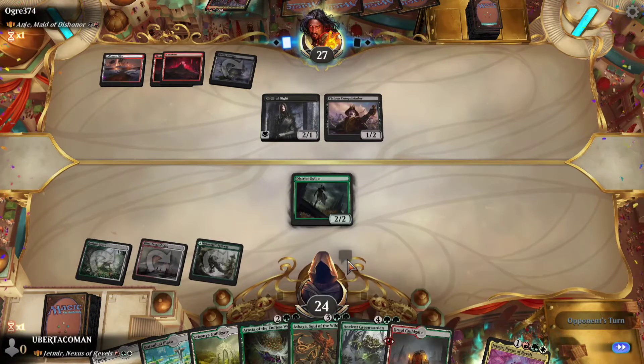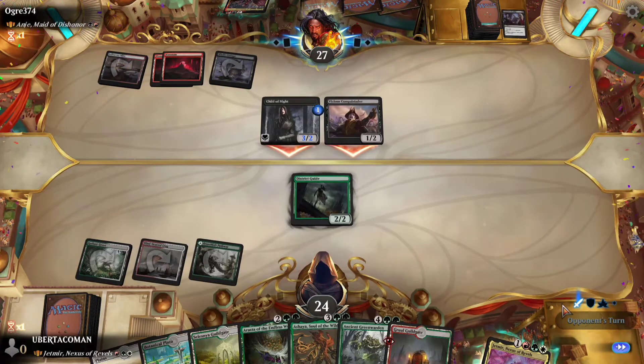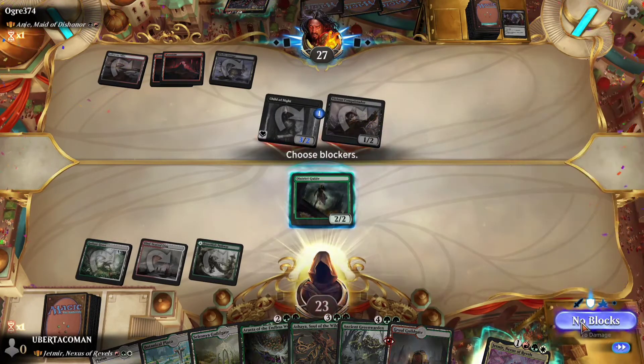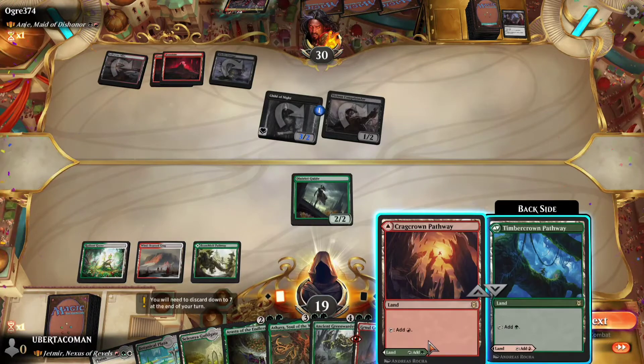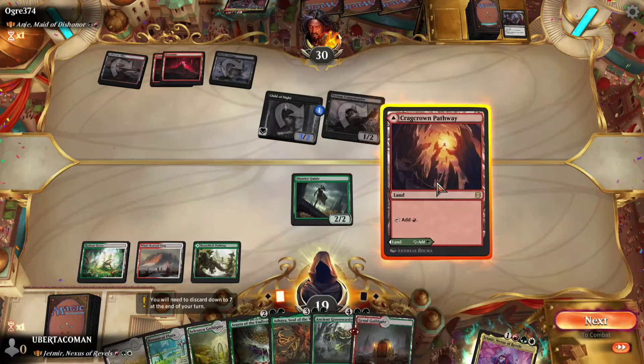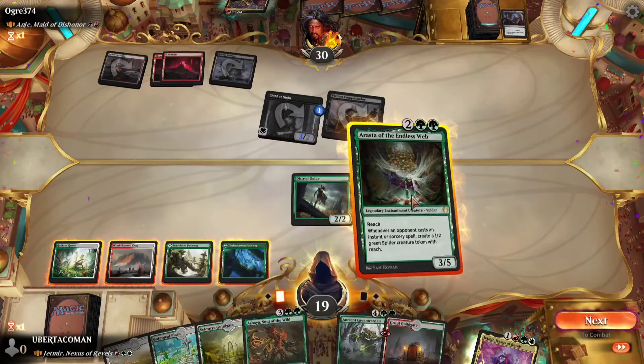He plays a land and then looks like he's looking at his commander — he's gonna summon but I don't think he's got enough mana for that. He puts a counter on the lifelink creature and now he's attacking me for four and I'm down to 19.